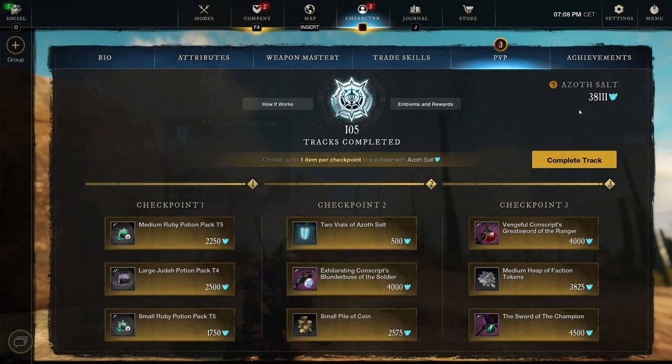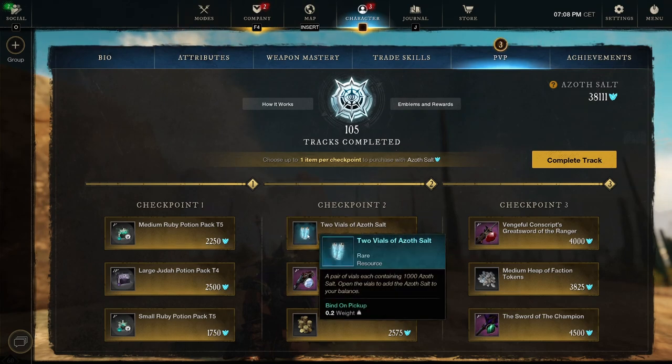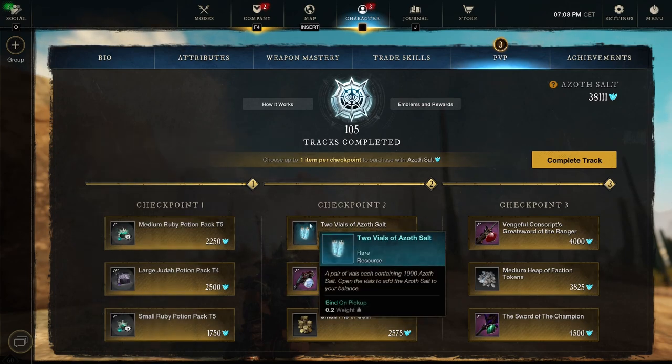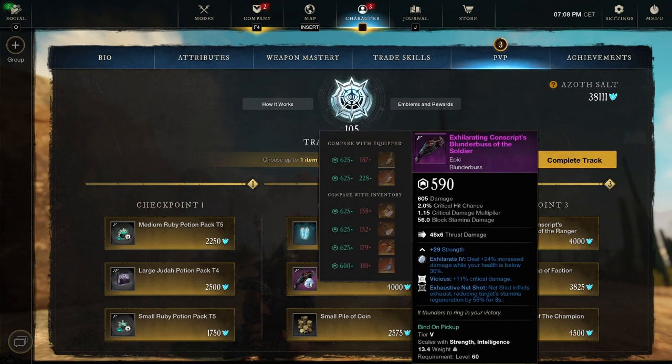Checkpoint two: we got two vials of azoth salts - 2,000 azoth salt for 500 azoth salt is always a really good deal. I recently had to spend some azoth so I was really happy I picked these up to increase my azoth salt. We got the Exhilarated Conscript Blunderbuss of the Soldier, strength, with Vicious and Exhausting Net Shot. I see a lot of blunderbusses with Exhausting Net Shot recently in OPR and they are really tricky to play with.